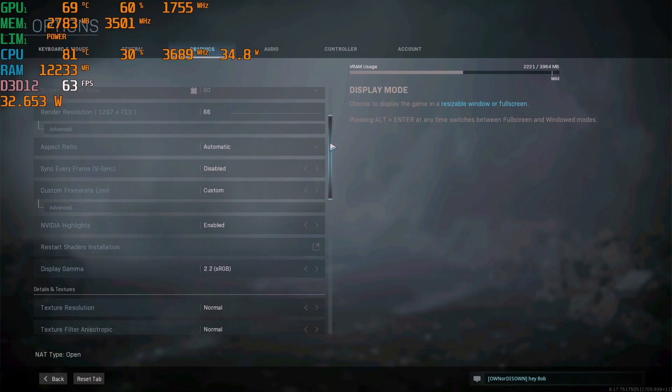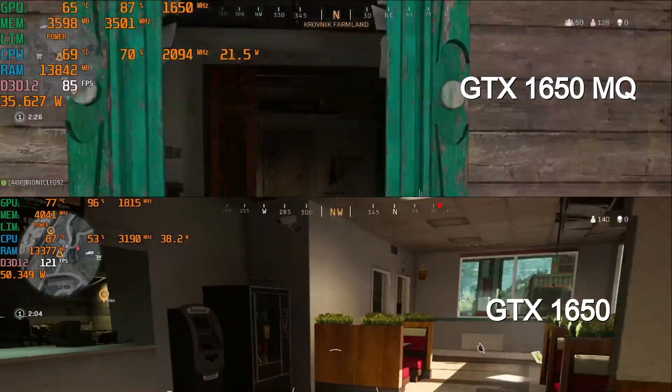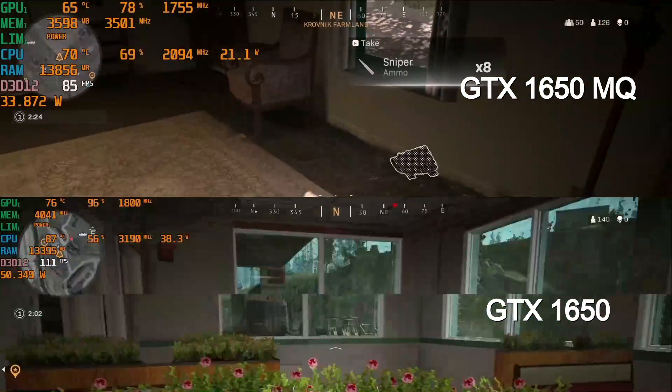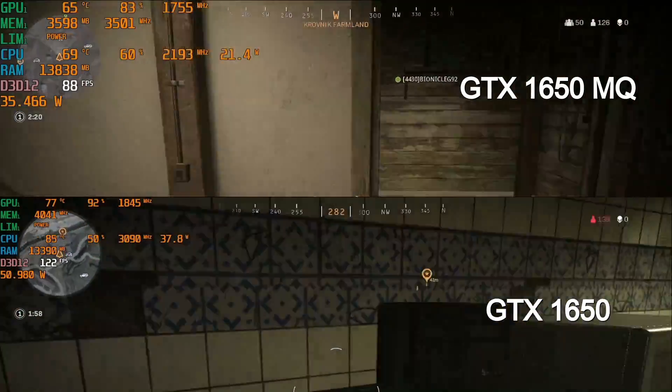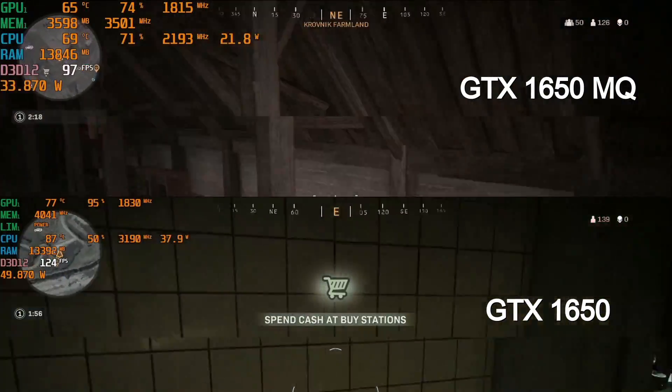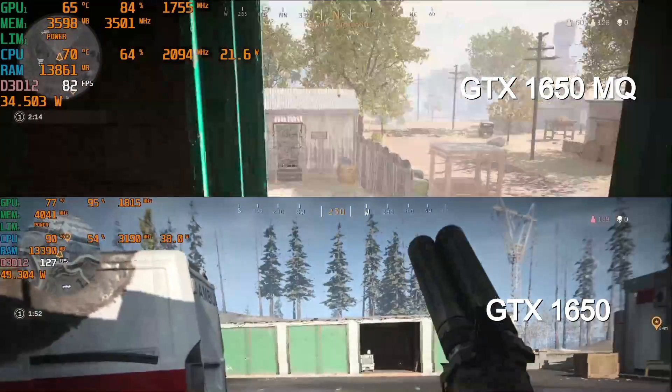Now for Call of Duty Warzone, I use a mixture of normal and high settings. The Aorus 5 and GTX 1650 is definitely faster in this game. The i7-9750H in the C940 runs at a lower clock rate than the CPU in the Aorus 5, even with that pegged at 38 watts, so that may well contribute to this.